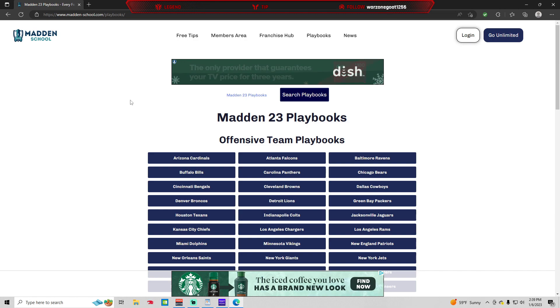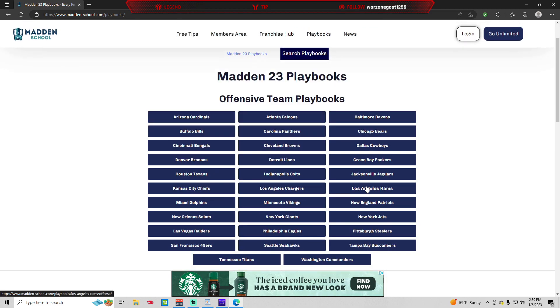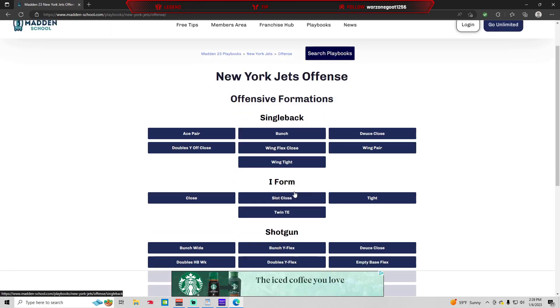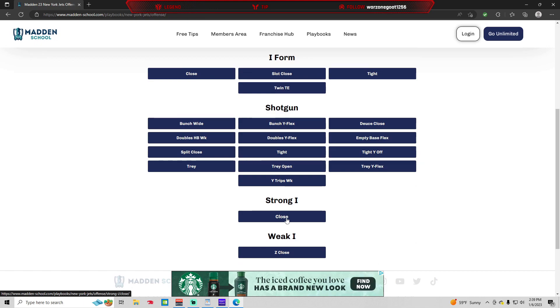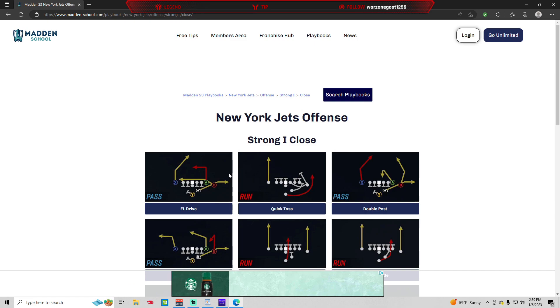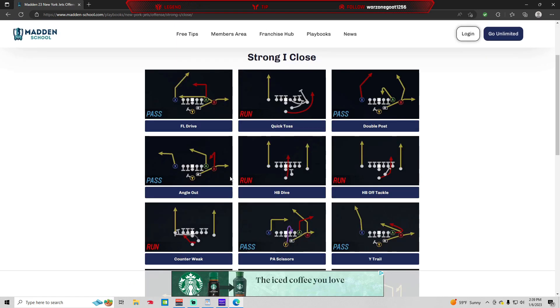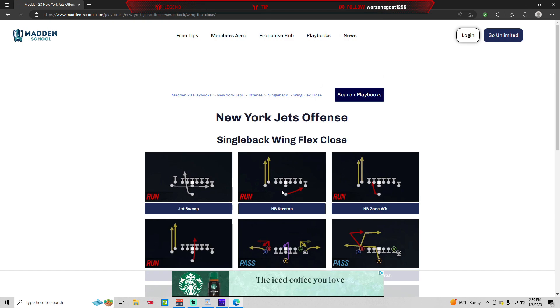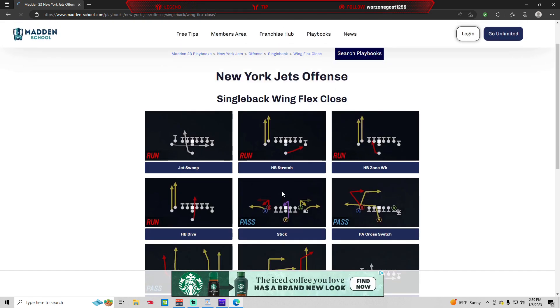Offensively, I like to focus on playbooks that I can audible between at least two to three different formations. For example, the New York Jets playbook has Single Back Wing Flex Close and Strong Close. Strong Close is the base offense — it has a lot of really good plays that are going to allow you to beat multiple coverages. You can substitute a tight end at fullback, and by doing that the personnel grouping is going to be the same: two wide receivers, two tight ends, and one running back. That's going to allow you to audible to Single Back Wing Flex Close.